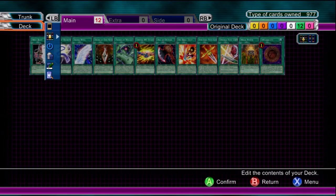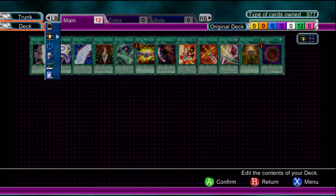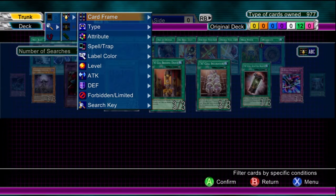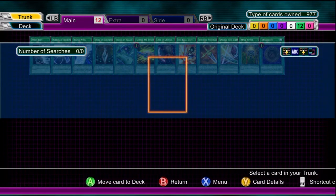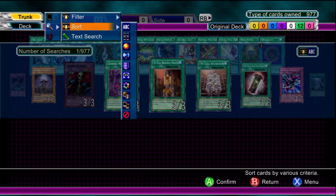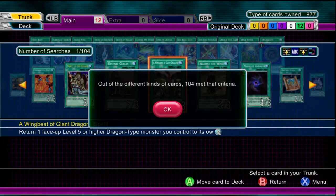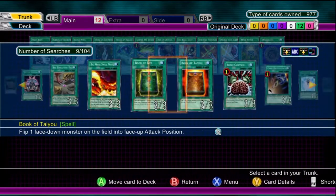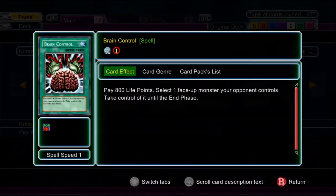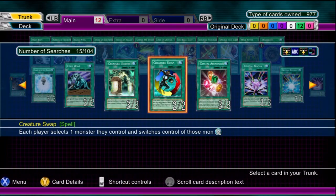Equip spell cards aren't exactly necessary, but they do give your monsters a bit of a boost, so I do like my fair share. However, you do not want to go crazy with them. One important thing: make sure your equip spell cards actually go with the monsters you have — some equip spells can only be equipped to warriors or specific types. Don't go overboard; maybe only have two or three in your deck at once.